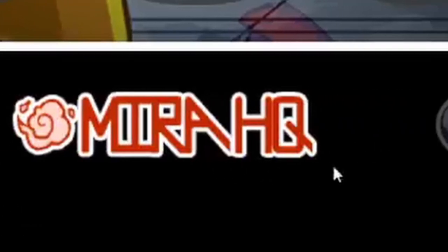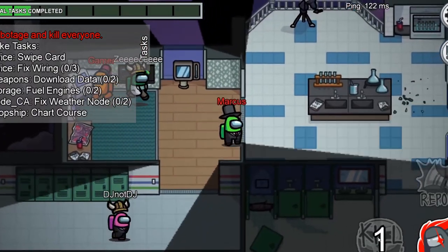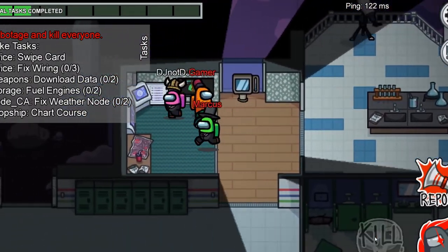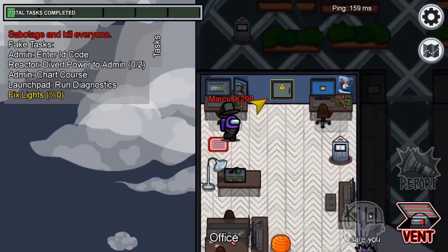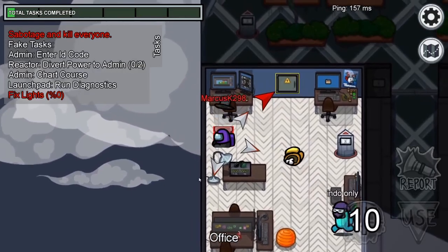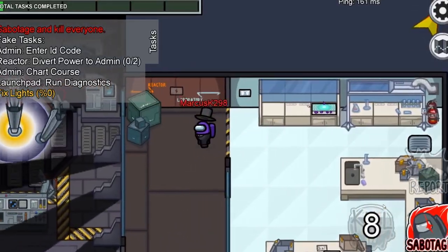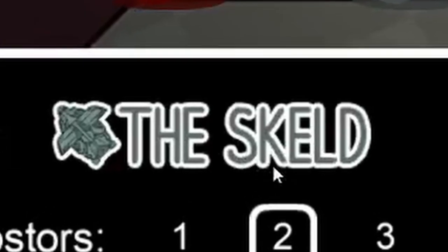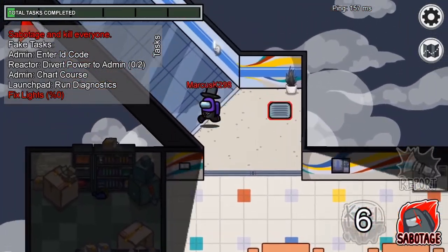I'll go into how vents function differently on different maps. Vents are accessible on all the maps. On Polus, the vents are very restricted in terms of venting options — some vents only go from one vent to another, which is quite useless. Whereas on Mirror HQ, the vents are all interconnected, so you can teleport around the map at your own free will. The Skeld is more of a middle ground — it has a lot of useful venting options, but like Polus, a lot of the vents aren't connected to one another.